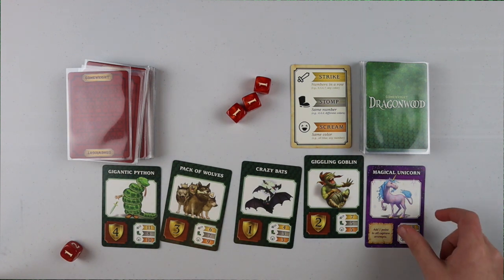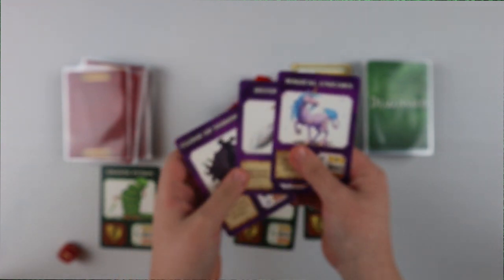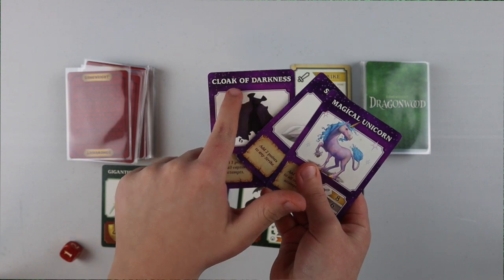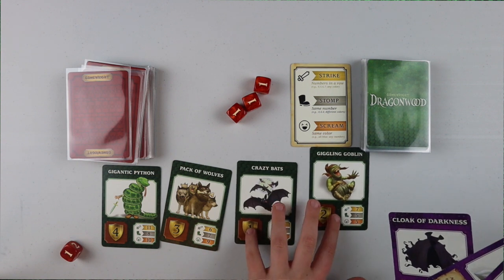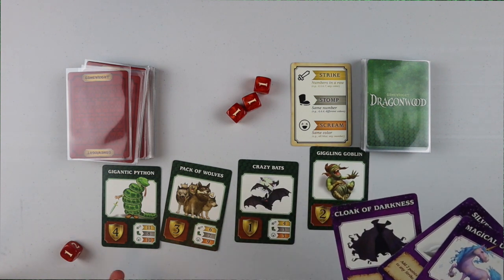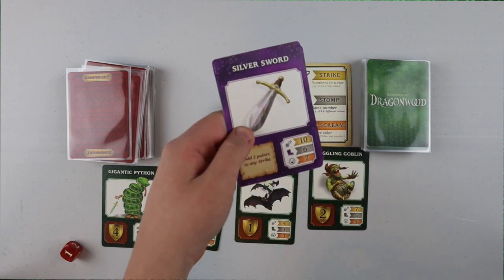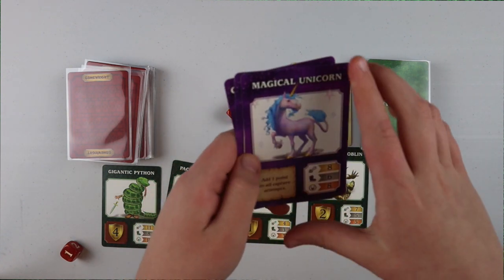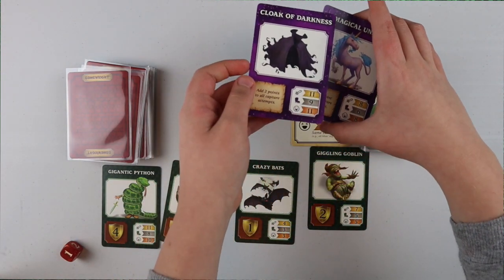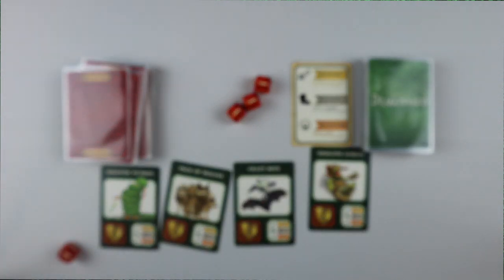I want to explain the enchantments — they're basically like cards that give you a little cheat in the game. They have different abilities: the Cloak of Darkness adds two points to all capture attempts, so if you roll a Strike and don't get it, you add two points. Silver Sword also adds two points to any Strike. Magical Unicorn adds one point to all capture attempts, so it's one point lower than the Cloak of Darkness.